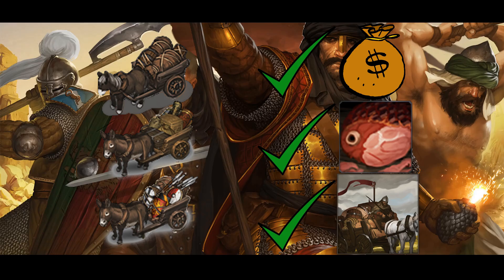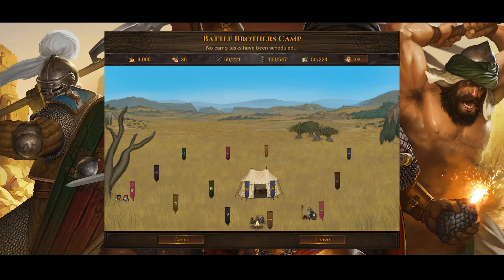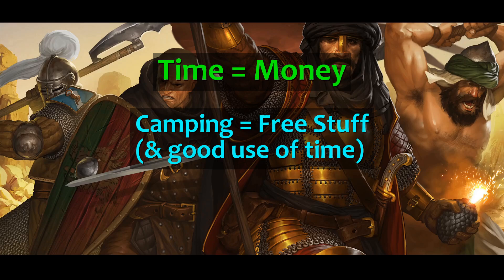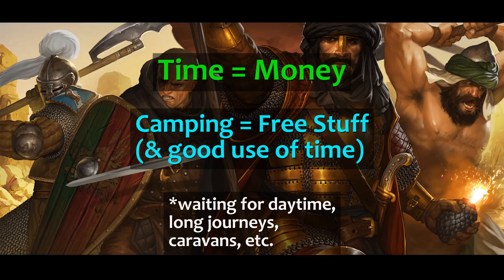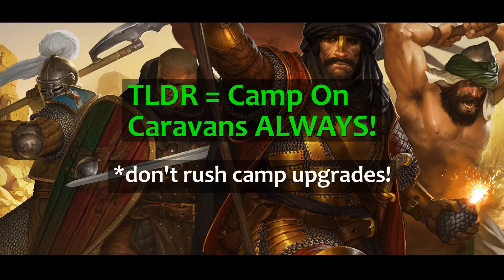Caravans are amazing because you're getting paid, you're getting free food, and extra hands to help in fights — even if they are kind of pathetic. And on top of all that, you can even camp whilst traveling. There's a whole new camping system implemented into Legends Mod that you need to learn how to abuse. All you need to know is that time is money in this game, and camping gets you free stuff or saves you a lot of money. Camping is great when needed, and it's free when caravanning. Don't get sucked into rushing camp upgrades — they're not as important as you think and they're very expensive.